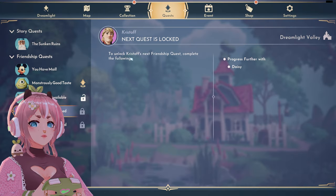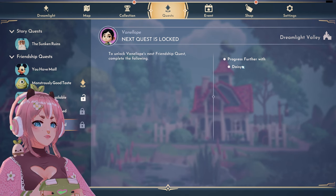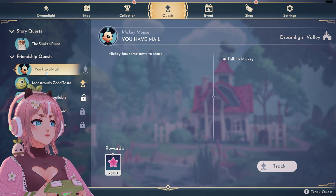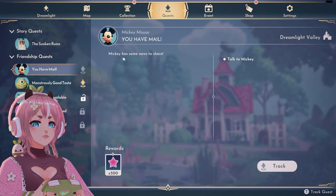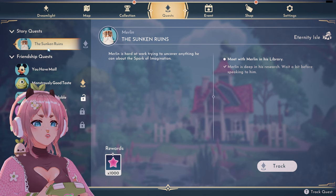To unlock Christophe's new friendship quest, I need Daisy. Talk to Mickey maybe? Oh, my valley is a mess — I didn't realize. I moved Mickey's house here. Mickey has some news to share.